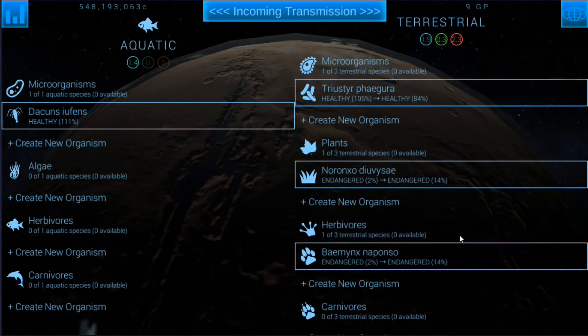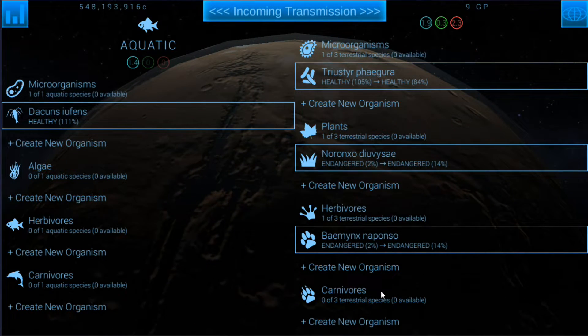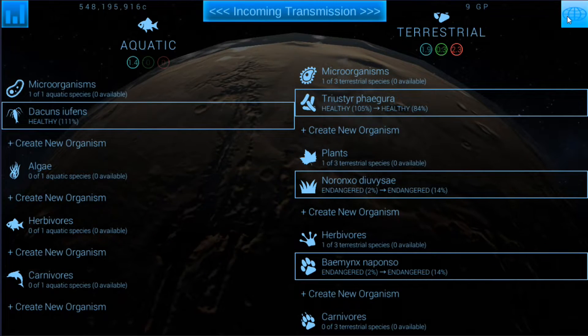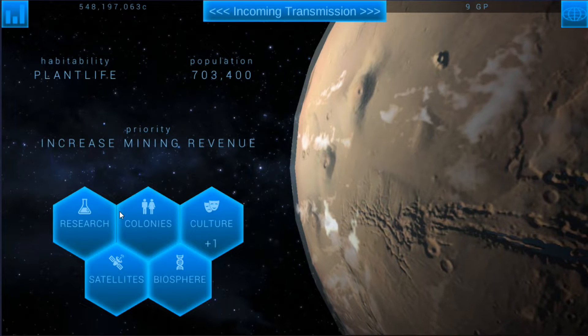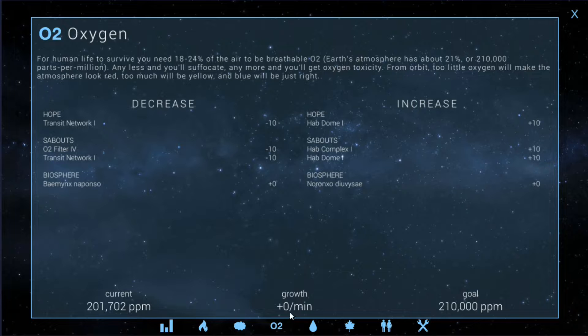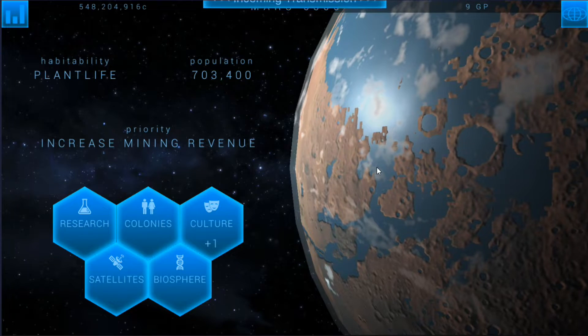We'll need a carnivore as well, but we're not going to introduce a carnivore until this is dealt with. What is our oxygen at right now? It's fine. These are producing zero. We'll leave it at that plus one a minute — it's not going to break the bank at all.